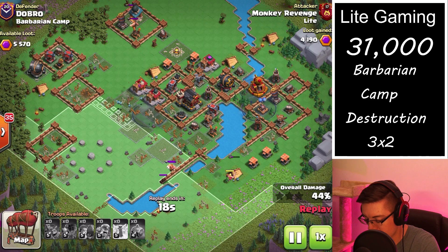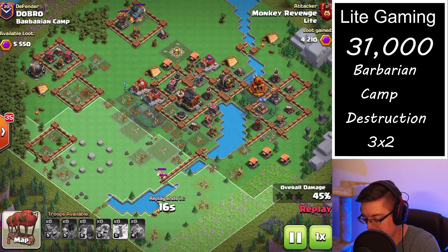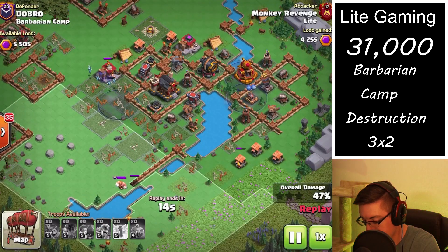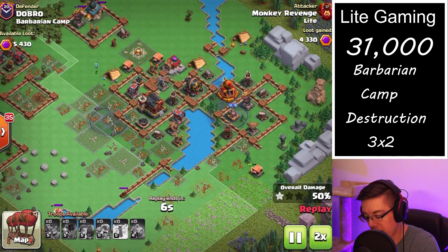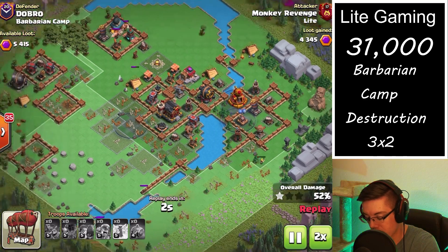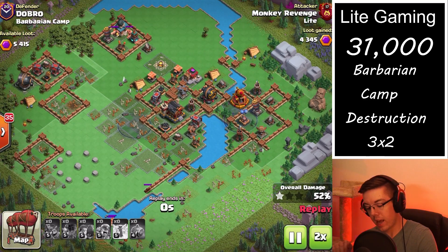We've used up all of our balloons and cleared a nice chunk of the base. We're just letting the last barbarian and a couple of minions do their thing, and then we'll set up the plan for the final attack. We're able to take out two of the air bombs and one of the rocket artilleries, which is perfect.